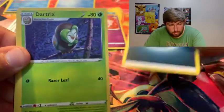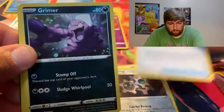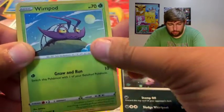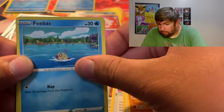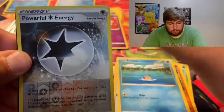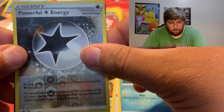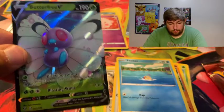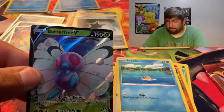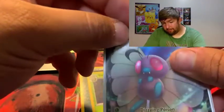One opened off screen - sorry about that. Dark Energy, Dartrix, Struggle Gloves - hopefully we're not struggling with this pull - Grimer, Impidimp, Fletchling, Passimian, Feebas - I think that's the same one from the blister box - Powerful Energy Reverse Holo, and looks like we have some shine. We got Butterfree V - I think that's the first one I've gotten! It's not the one everyone hopes for, but hey, it's a V. Tyranitar is really shaping up to take this video.